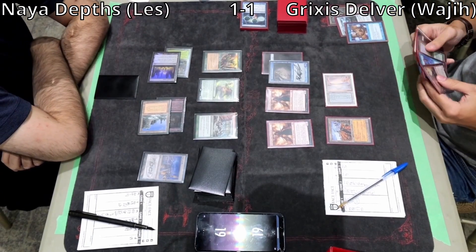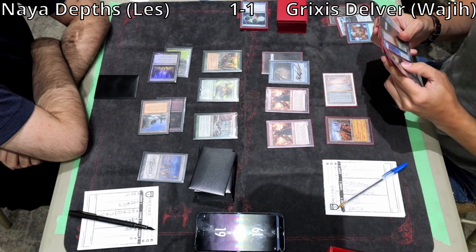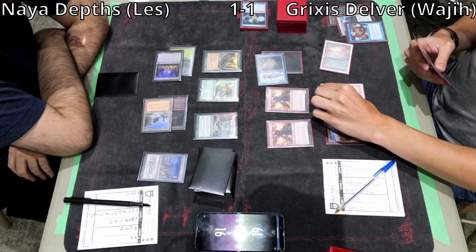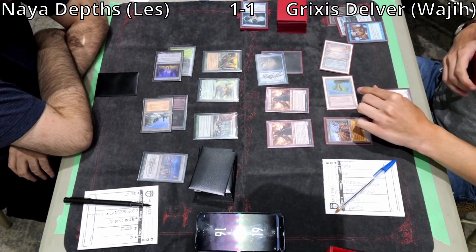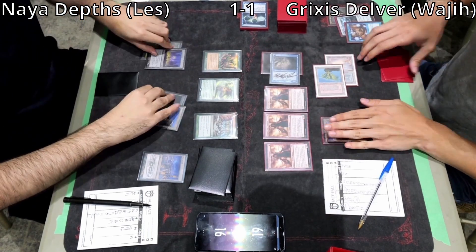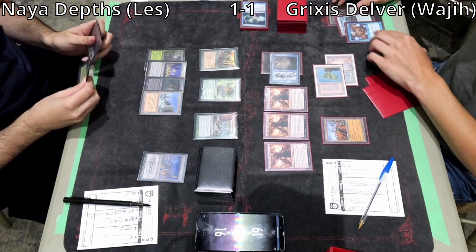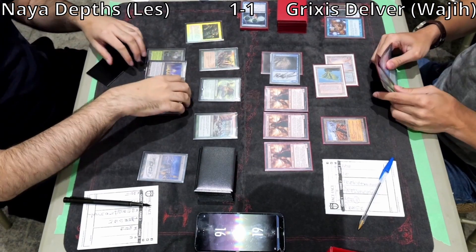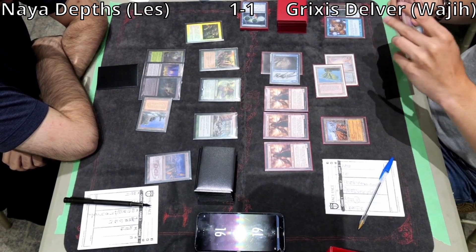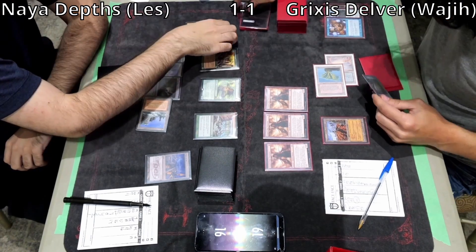The Underground Sea stays tapped. There's a 4th Dragon's Rage Channeler. But if we take the last game into account, there are very few ways Les can deal with this board — all his removal spells are 1-for-1s, so he'll have to deal with each creature one at a time. Les casts Prismatic Ending targeting the Delver, which resolves.